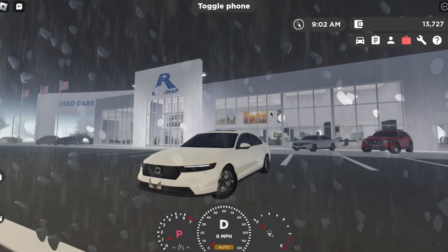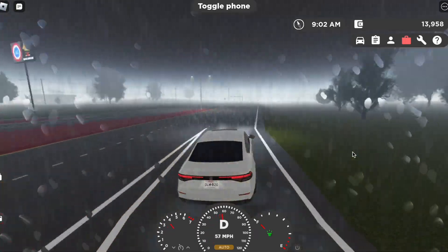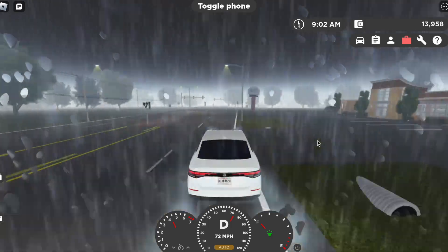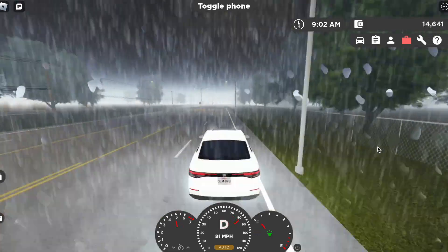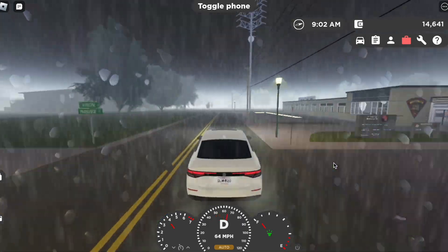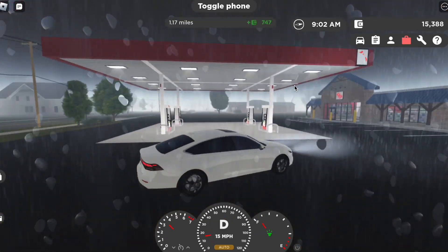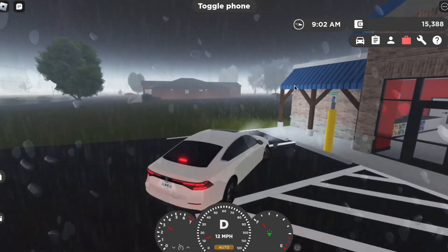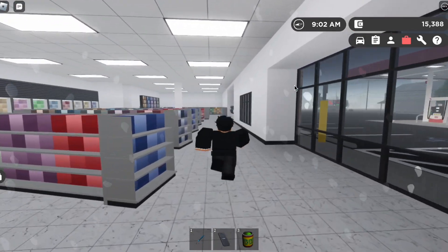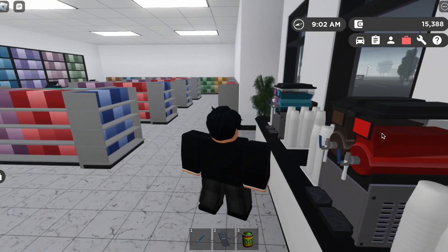Just another addition — vending machines now actually work and you can get drinks from them, which is really cool. That brings us to the new Next Stop gas station near the junkyard, so let's get over there. Here we are — it's way better than the Cenex one, and it's actually really cool. I love these coffee machines, or beverage machines in general.